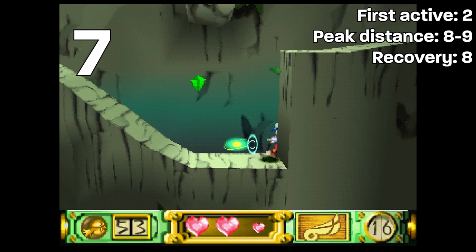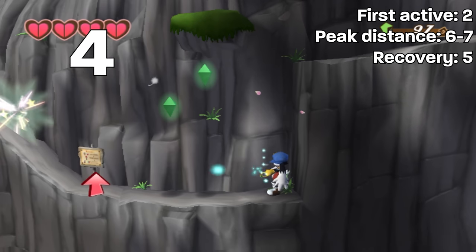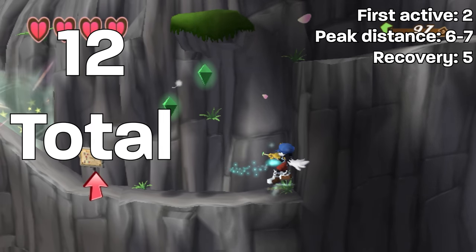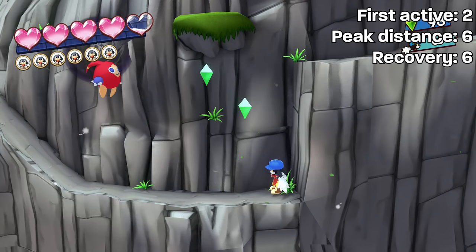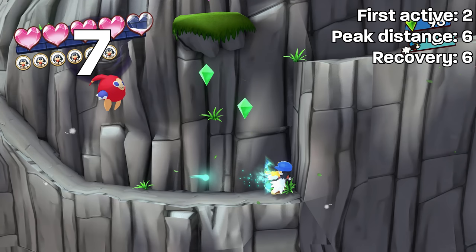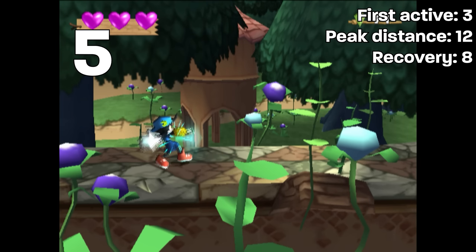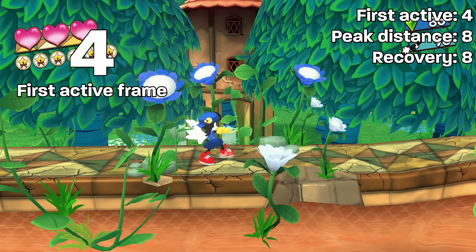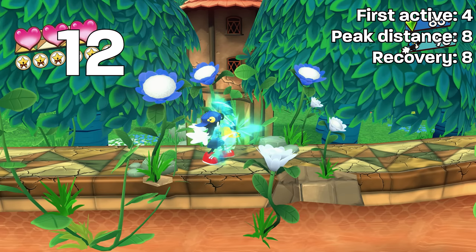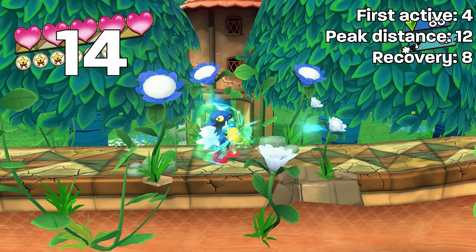I'll put the numbers on screen, but I'll keep the summary simple. For Klonoa 1 in the remaster, this shorter-ranged wind bullet shoots even faster than the Wii version and takes even longer to return to Klonoa. Additionally, on Easy, you've got the Wii version's wind bullet just about 1-to-1. Klonoa 2's frame data nerfs are more straightforward: the wind bullet shoots faster than on PS2 but takes just as long to return. On Easy, the wind bullet is out for just as long as it was in the original.